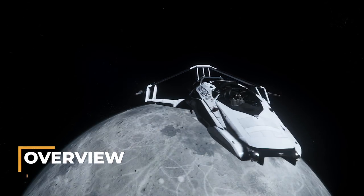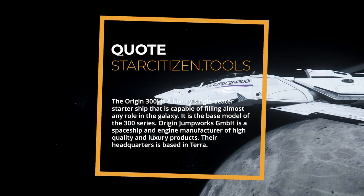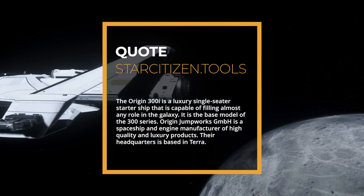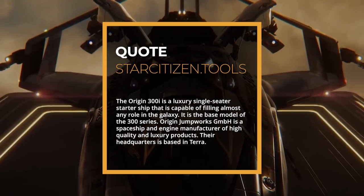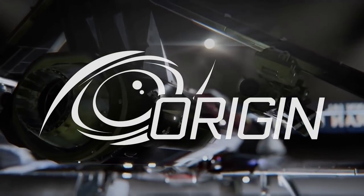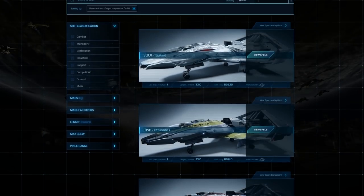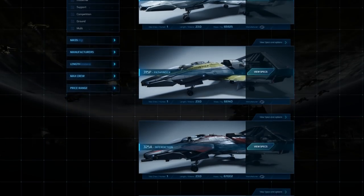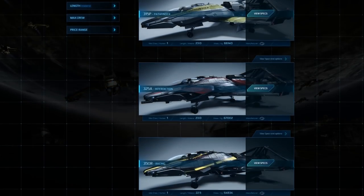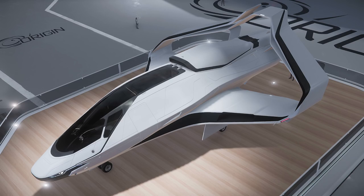The Origin 300i is the base variant of the 300 series. It is a luxury, single-seater starter ship that is capable of filling almost any role in the galaxy. The 300i is manufactured by Origin Jumpworks, a Terra-based spaceship and engine manufacturer of high-quality and luxury products. The 300i is one of four 300 series variants. The 315P, 325A, and 350R are also available. Reviews on those will be coming soon, although I may decide to hold off until the rework is finished.